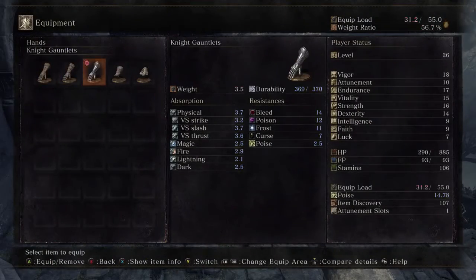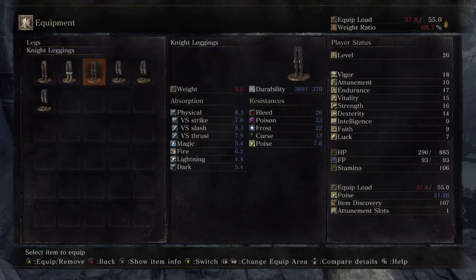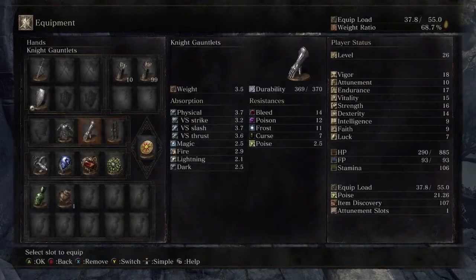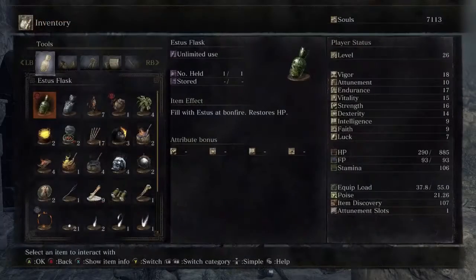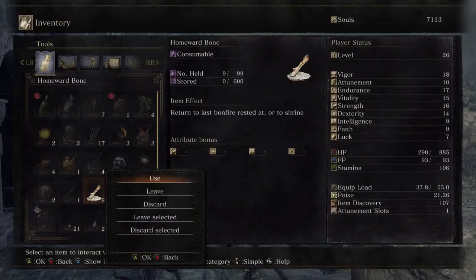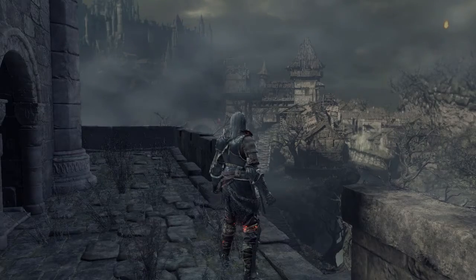I'm going to put my knight gear back on — not the Mirror Vest, my actual gear. I'm not going to fight through everything to get back to the bonfire; I'm just going to Homeward Bone out and rest at the bonfire.